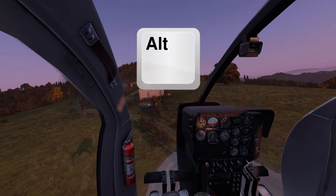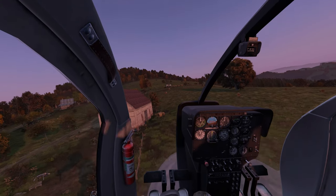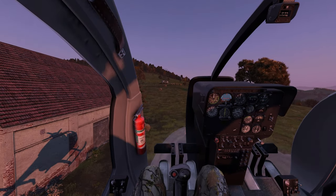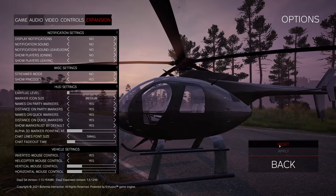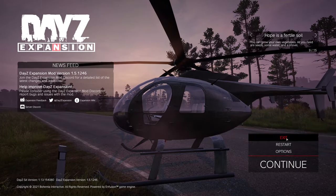Ensure that you have yes to both of these settings: inverted mouse control and helicopter mouse control. This way, when you press Alt, it will activate or deactivate mouse controls — very handy for getting those fine adjustments to landing. Really important: click apply and then click exit.